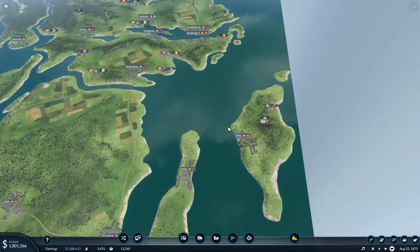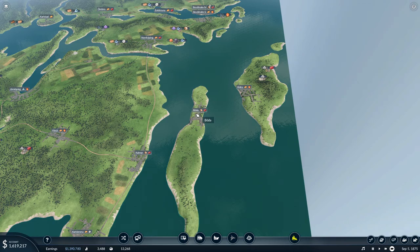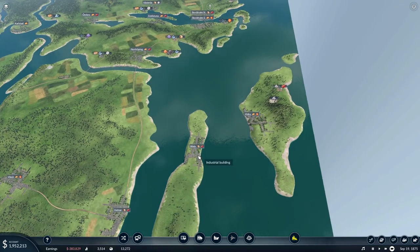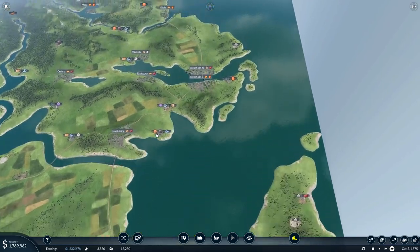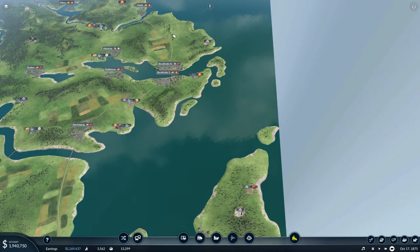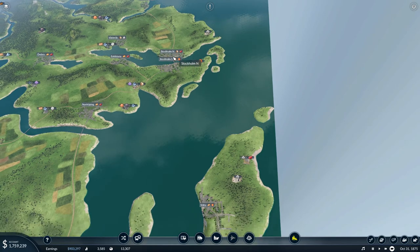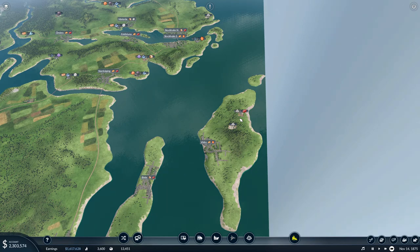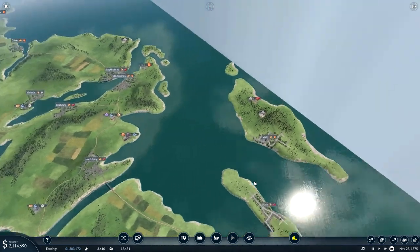We have a quarry that we can deliver to a processing plant and then by ship deliver construction material to Börda - this is the island of Öland. The largest city on Öland is Borgholm; I don't know why it's named Börda, it's a camping site for all I know. We are also going to deliver construction material to Norrköping and to Stockholm, because we have a quarry here too.